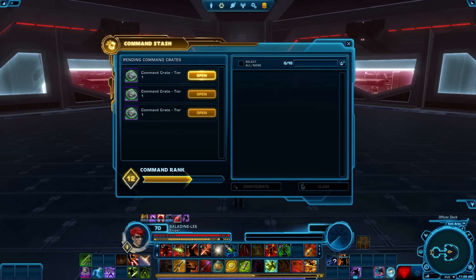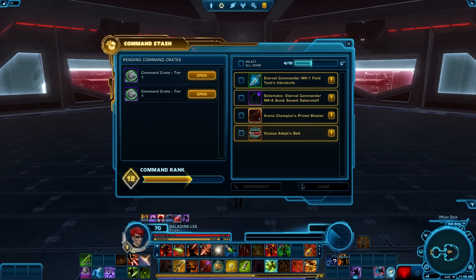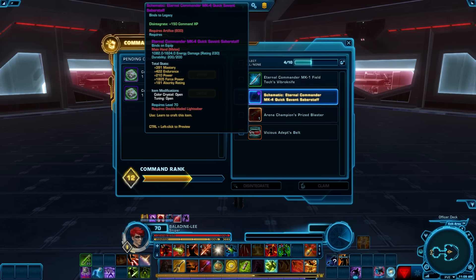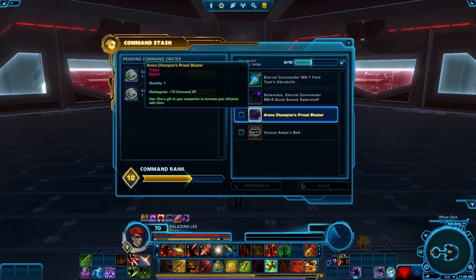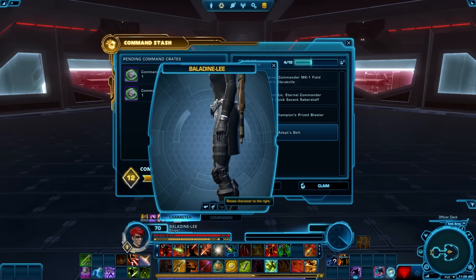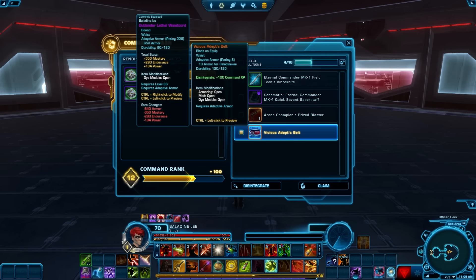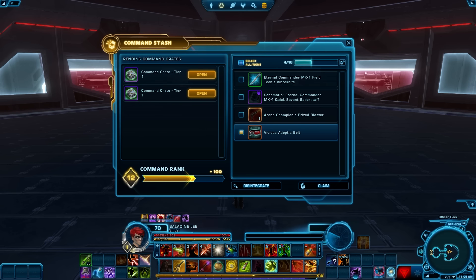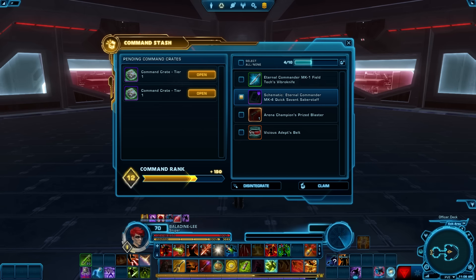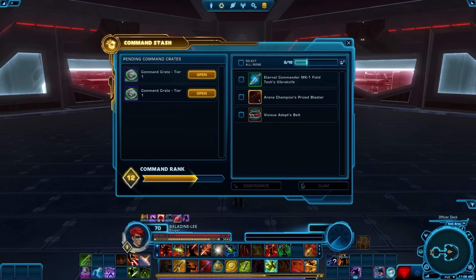Number three on the day. Alright, we got a 228, which is gonna be vastly superior. We've got an Artifice MK4 Quick Savant. We got a Trophy. And we got a Belt — it's not a bad looking Belt, might keep that. It's gonna be a Bind on Equip. So let's go ahead — actually, the Pattern, I don't really need that. We'll disintegrate that, it's 150. Keep the rest.